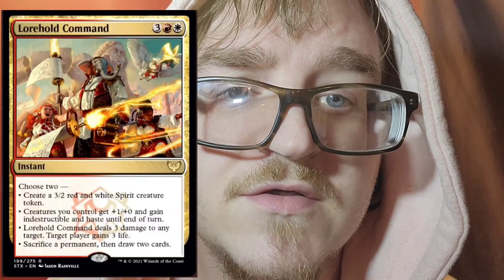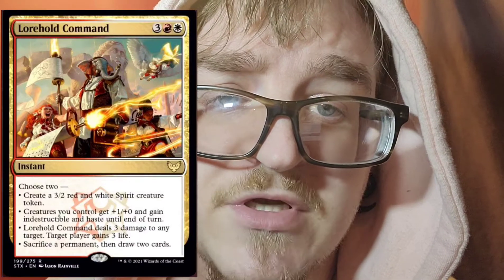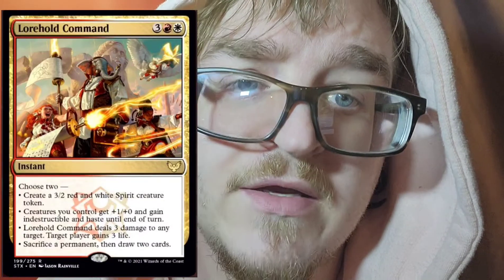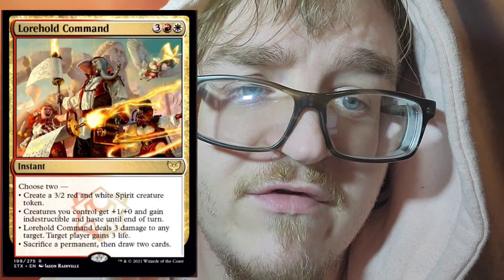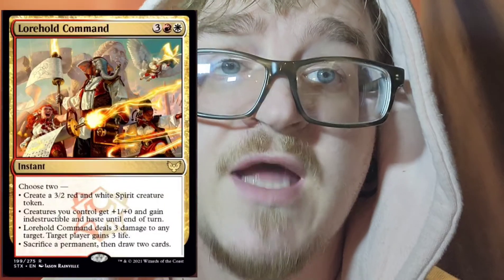Sorry, that one just slipped my mind. Next we're going to go to the Boros command, so we have Lorehold Command. You can choose two. Create a 3/2 red and white spirit creature token. Option number two, creatures you control get plus one, plus one and gain indestructible and haste until end of turn. Lorehold Command deals three damage to any target, and target player gains three life. And option four, sacrifice a permanent, then draw two cards. Not bad.